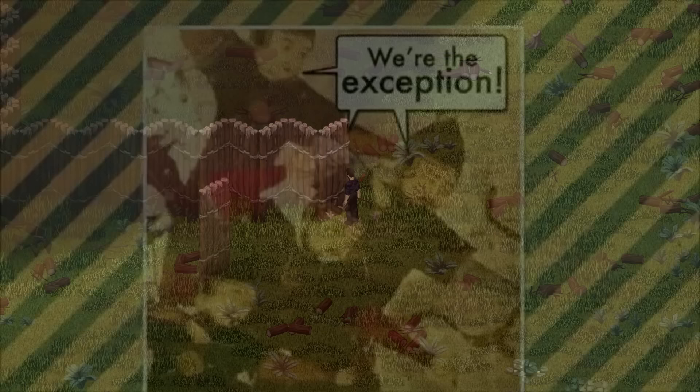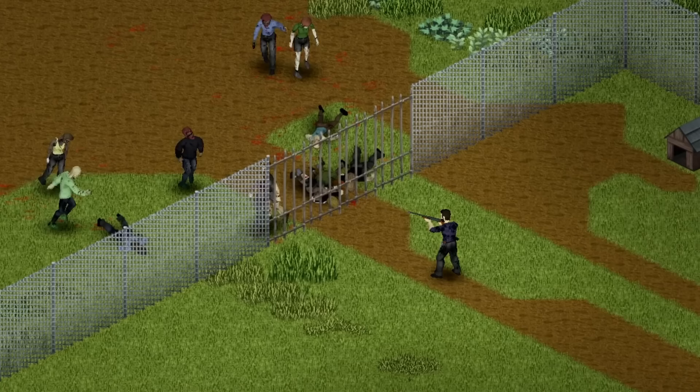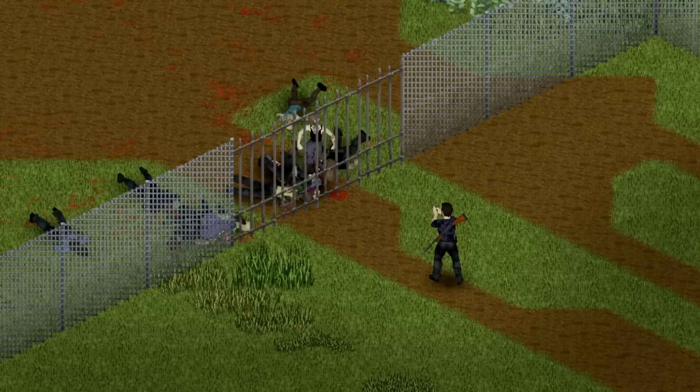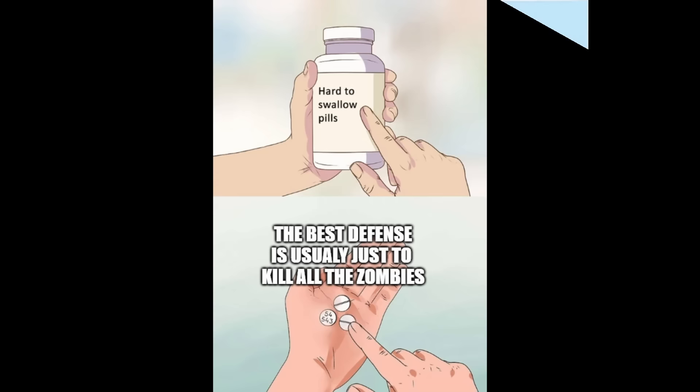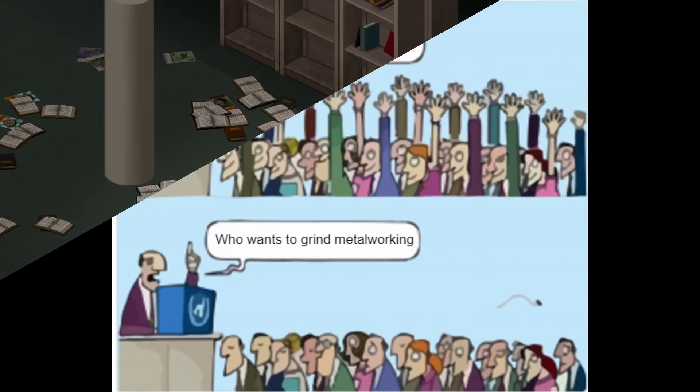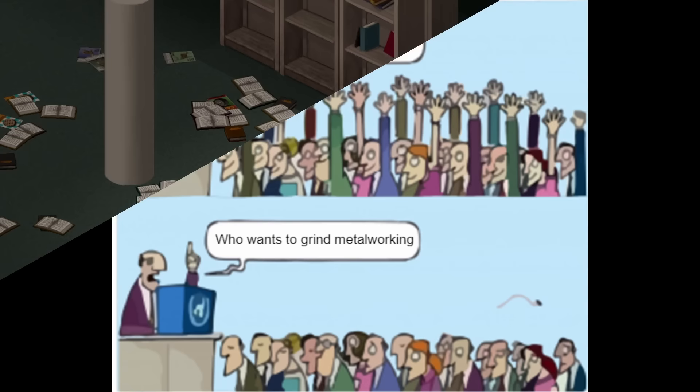The only time I would recommend building log walls is if you don't even have the humble level 2 carpentry required to build a wooden wall, or more likely if you lack a sufficient quantity of nails — log walls require ripped sheets instead, which are plentiful provided you have any zombies in the area. The exception I would make over just sticking to wooden walls is the big wire fence and big pole fence for metalwork. These are path-blocking, though still destructible, but you can see through them and more importantly shoot through them.